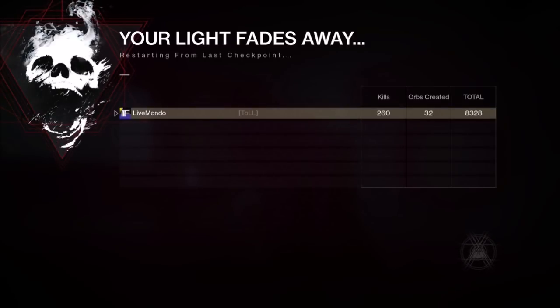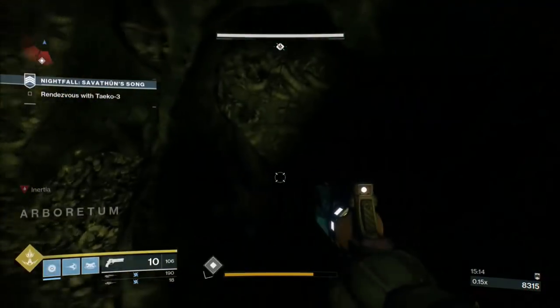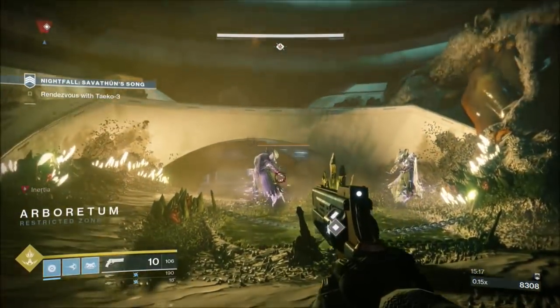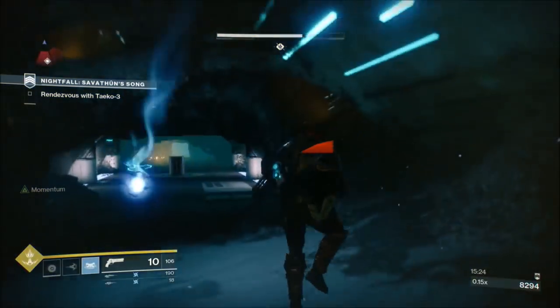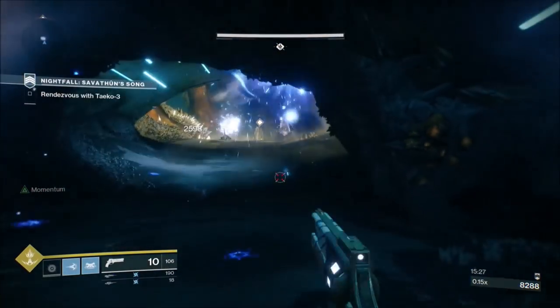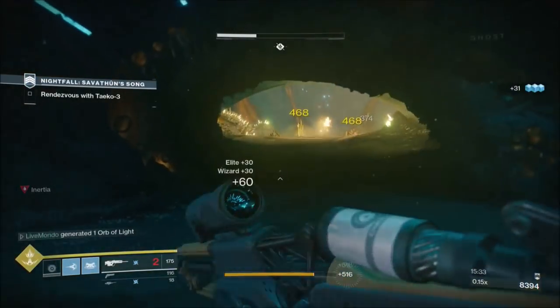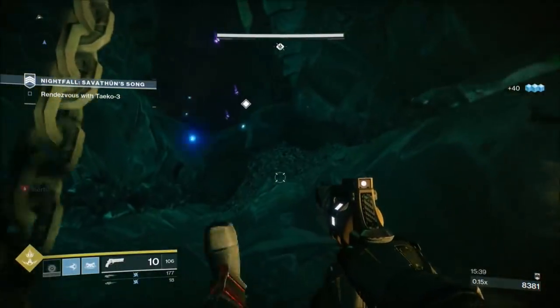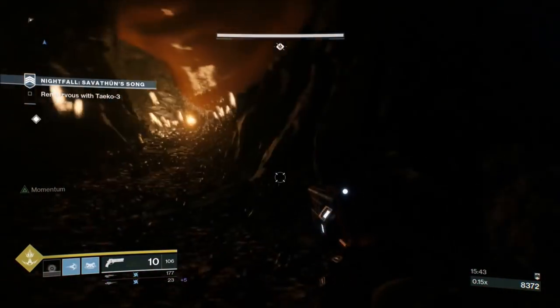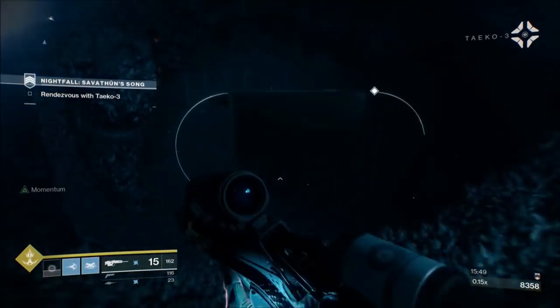I got behind the pillar, waited for the right-hand shrieker to stop shooting, ran out and slammed - it killed me but a checkpoint came up on screen. I'll respawn at the next checkpoint, saving time by spawning all the way up here. I've got two grenades - put a grenade on each of the wizards, then run right past them. There's cover in this room, because if you try to kill them with anything but heavy, a rocket, shotgun, or linear fusion rifle, you're going to die. The D.A.R.C.I. won't kill them fast enough. Make it through the exploder room and that's us at the boss.